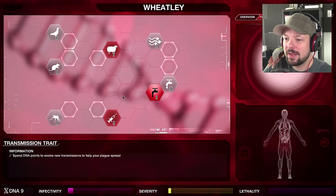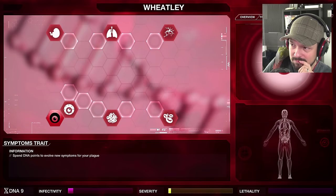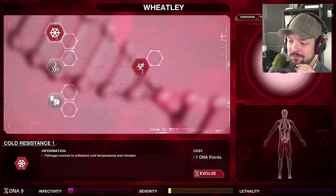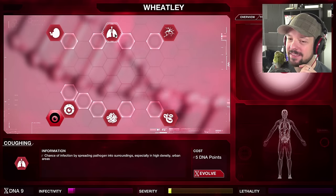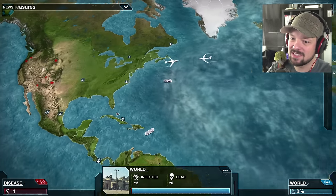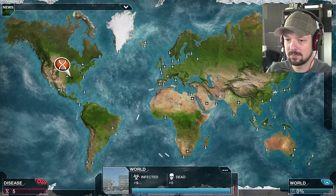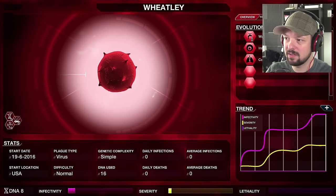Nine points to spend. What about some symptoms and abilities? Cold resistance means we can go to colder climates. Unstable — increases random mutations, I don't want random mutations. The skin becomes blistered and painful — that's why you go to the doctor, dead giveaway. Let's do a cough — it just hides as a regular disease. Very good, give me those bubbles. Eight points — I could get livestock, but I don't want livestock.